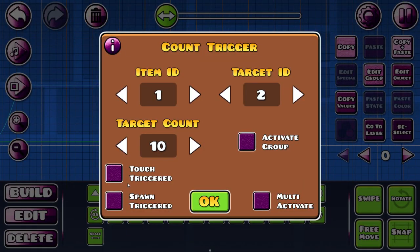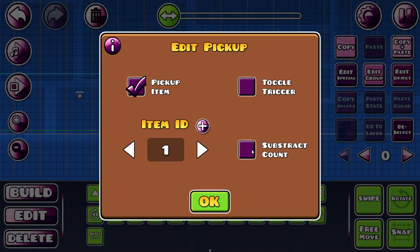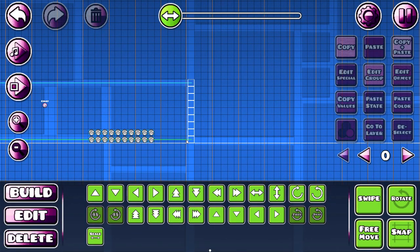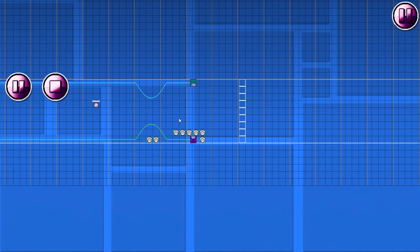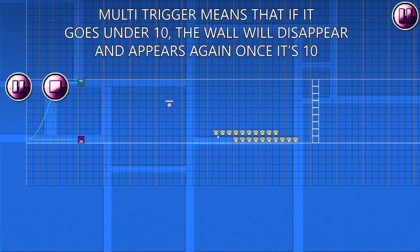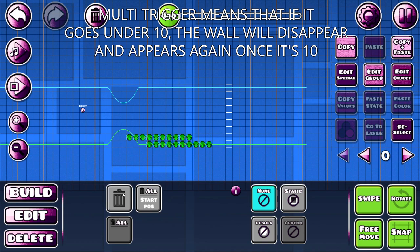So then you can make it touch to get spawn trigger, multi activate. So if I make these, edit the special, and make them subtract the count — if I get all of the 10, the wall will disappear, and if I subtract a few, it won't, even if I get all of these. So these will subtract the count, so it's minus 1. So I won't open it — that's how it works, the multi trigger.